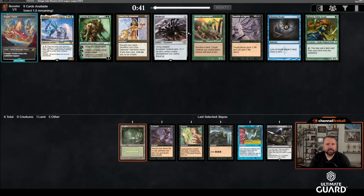Oh wow, now there's Lion's Eye Diamond and Tendrils. I think I'm going to take the LED here — now I wish I took the Cabal Ritual. Unfortunately we're not going to get Tendrils back. I think we're going to get Sakura-Tribe Scout back, but I'm still just going to take the LED.